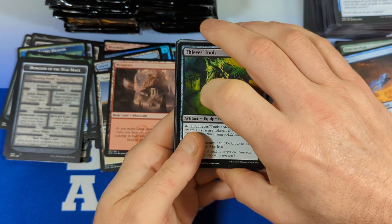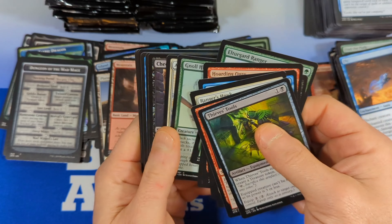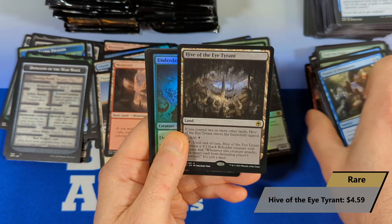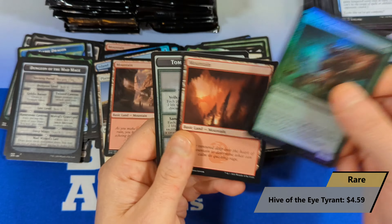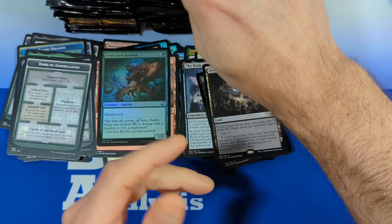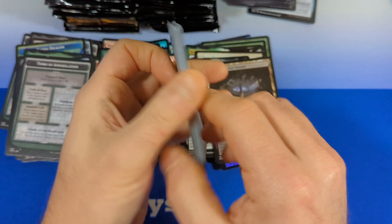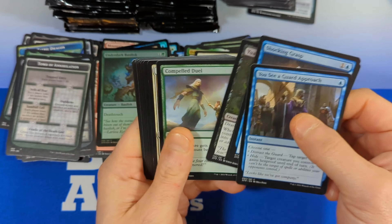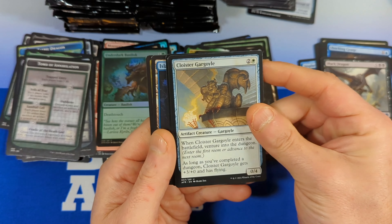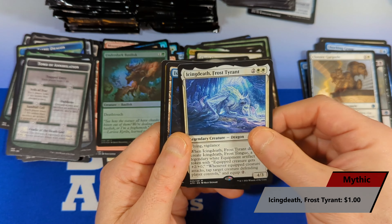We only needed about $22 for each one of these stacks in return value. I think we definitely got that in stack one. Hive of the Eye Tyrant coming in, then Basilisk and a mountain. Black Dragon, and our rare is Icing Death, Frost Tyrant — actually a mythic. Decent hit — just at a buck. Then we got a wolf.